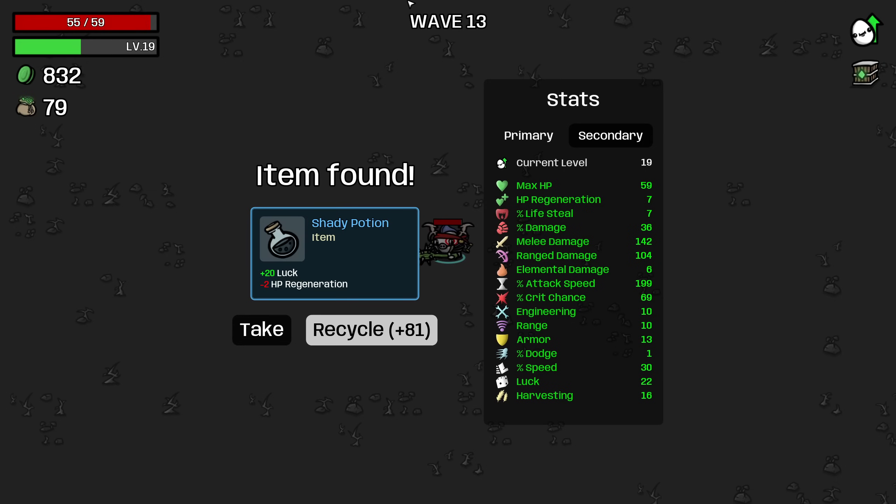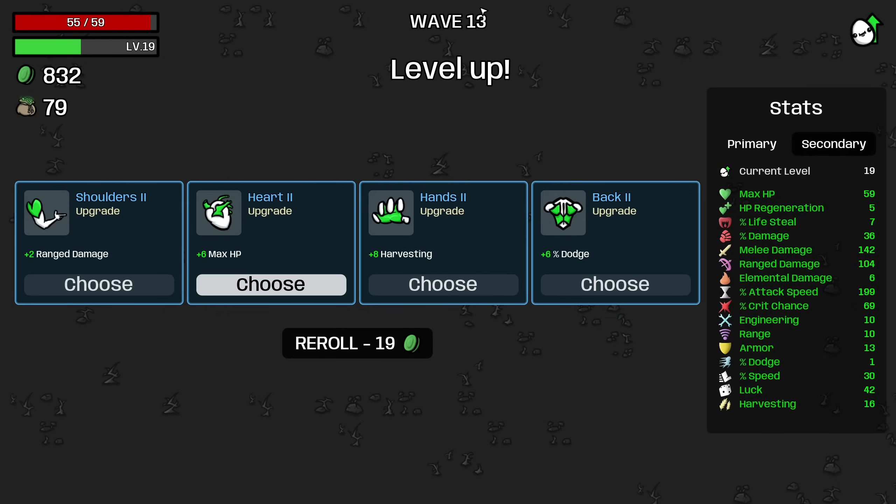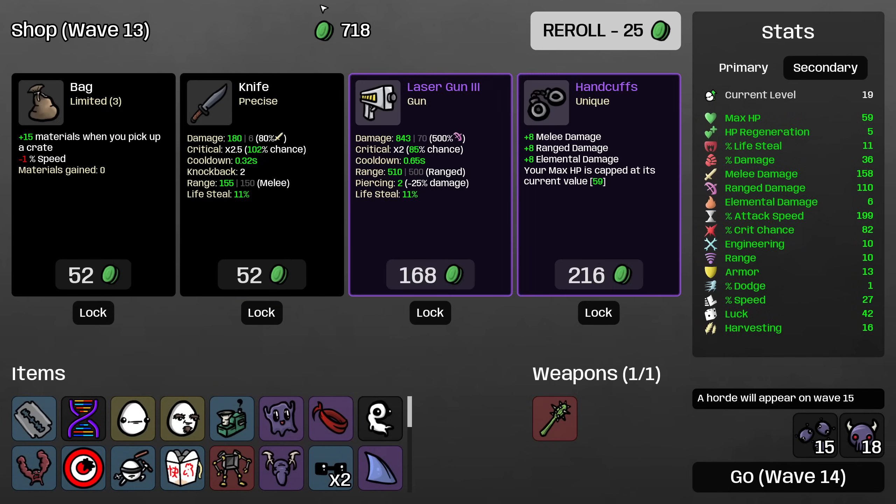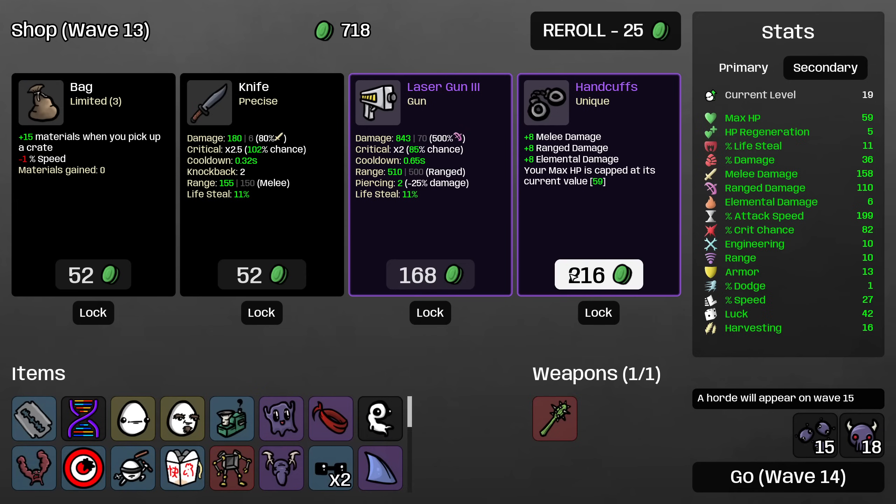Practical research — recycling the shady potion I will take. Let's take some ranged damage. I could buy defensive stats, but I'm just going to buy damage when we see it. Buy the razor blade and roll. Handcuffs — we cap our max HP at 59, so sadly not the number that we wanted. But of course the amount of damage we get from this is going to be ridiculous.